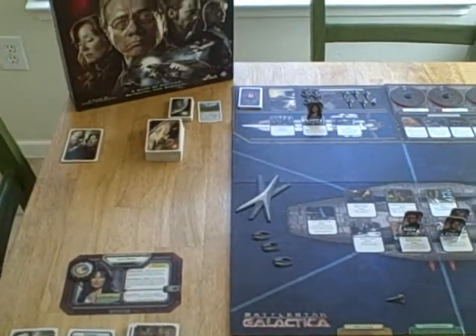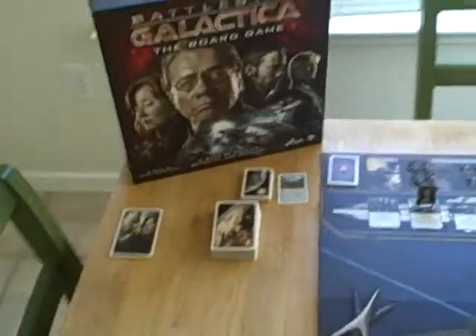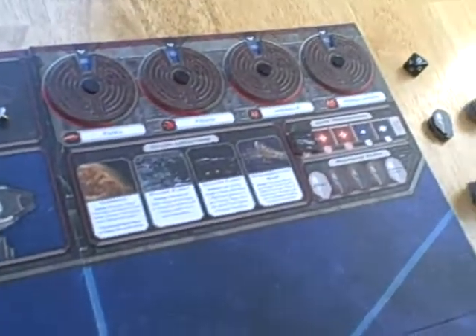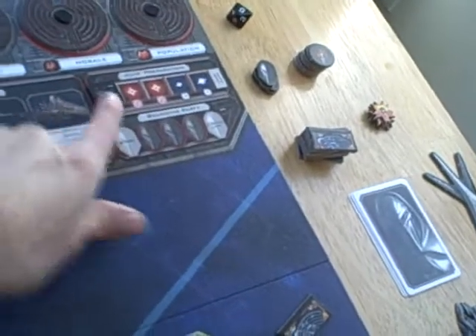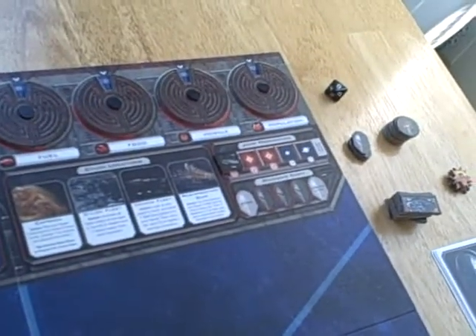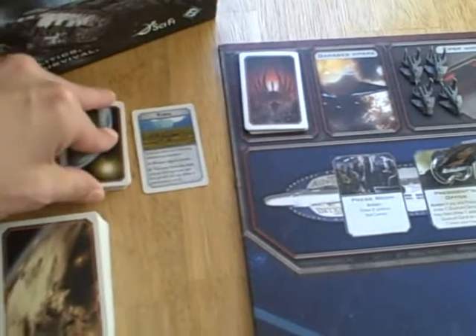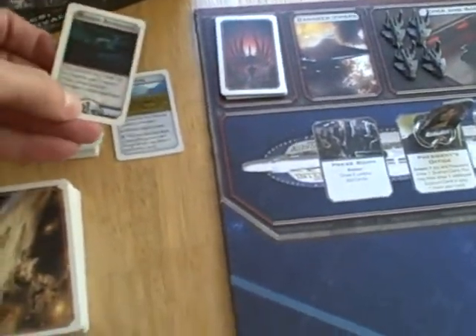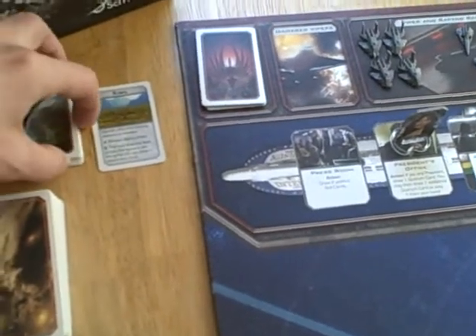The victory conditions for the game — since there are two sides, humans and Cylons — the humans are trying to get to Earth, and they do that by a series of jumps. This is the jump track. Basically, when you get down here, you do what's called jumping — a trip through hyperspace. So you want to get to Earth: each time you jump, you get to draw some of these cards, and these cards have a distance, and eventually you'll reach Earth and win.